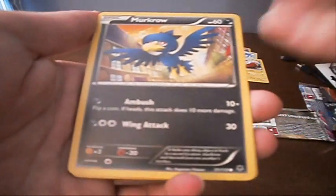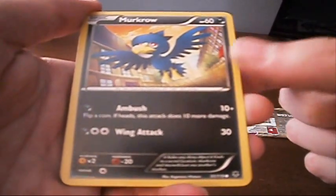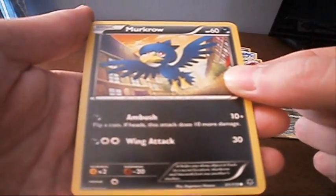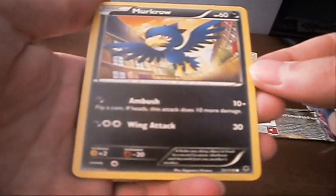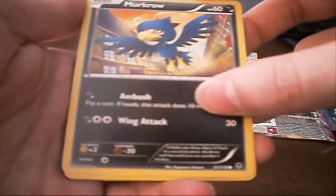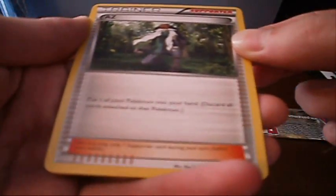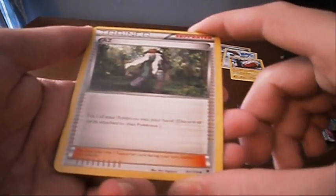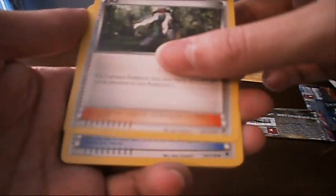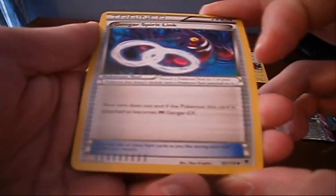We got a Murkrow — that's actually really good because I have like three Honchkrow and only the one Murkrow. He's got Ambush: flip a coin, if heads this attack does 10 more damage. And Wing Attack does 30 damage but costs 3 energy — not super into that. Next, AZ. This is not very good — put one of your Pokemon into your hand, discard all cards attached to that Pokemon. This is basically a Scoop Up that's just not as good. Gengar Spirit Link — we don't have a Gengar or Mega Gengar, so not useful to us.